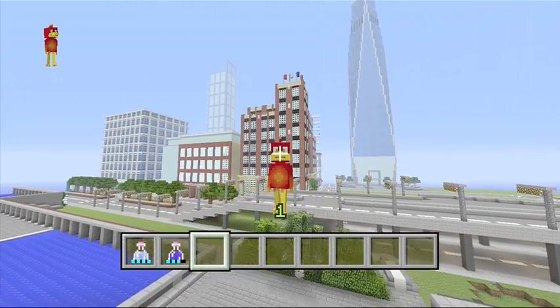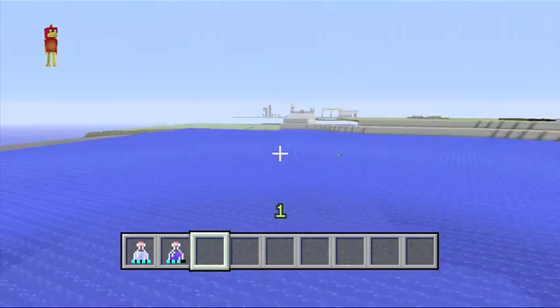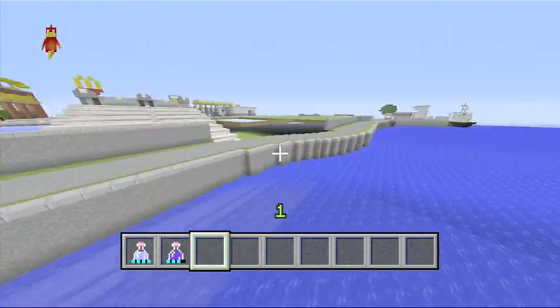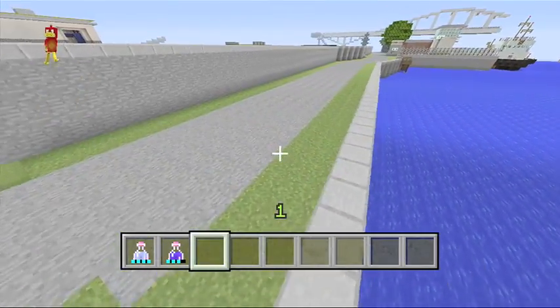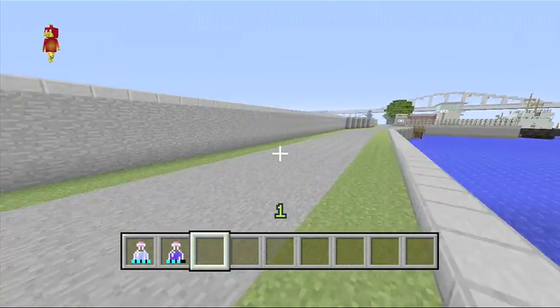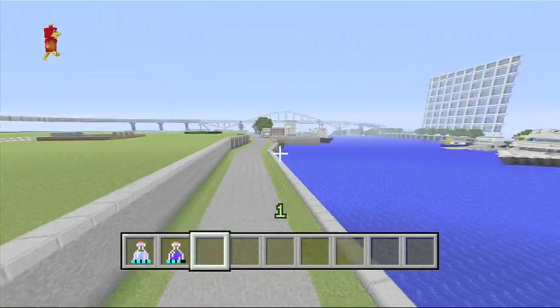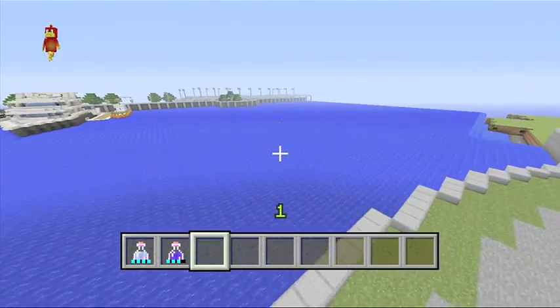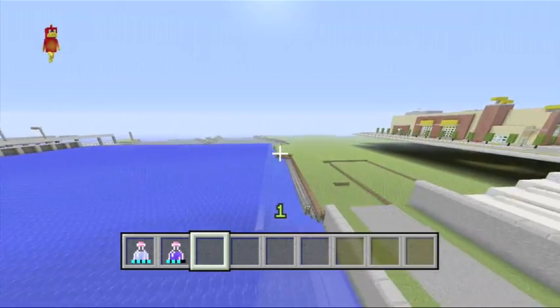The first thing we're going to be doing today is the seawall. When you're building a seawall, you don't want to make it so you go up out of the water and that's the land with buildings right there. You don't ever want to do that because in real cities they don't have that. They have a second level for if there's ever any floods, or a maintenance road to get around places easier. So today I'm going to teach you how to do it.